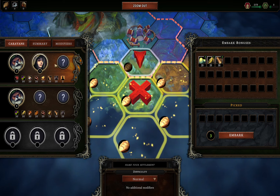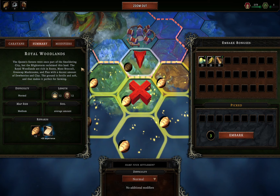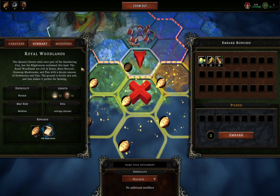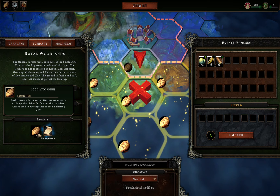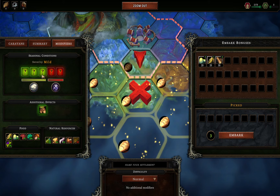The queen's forests were once part of the smoldering city but the blight storm reclaimed this land. Royal woodlands are rich in roots, moss, mushrooms, and flax, with a decent amount of dewberries. The ground is fertile and soft, so we can have farms, and we'll get food and some experience.